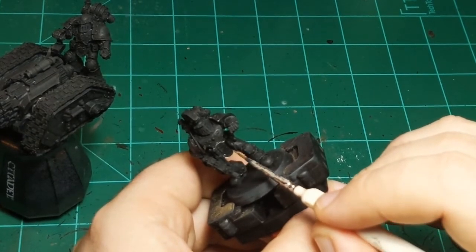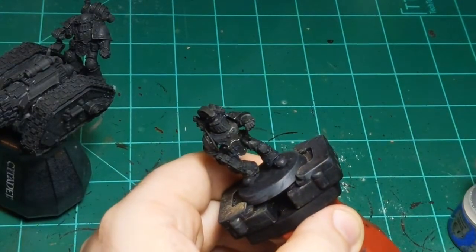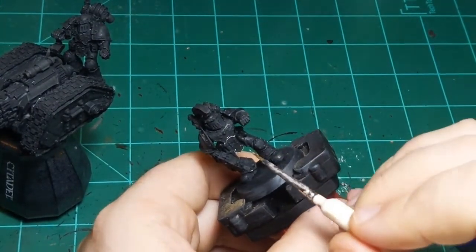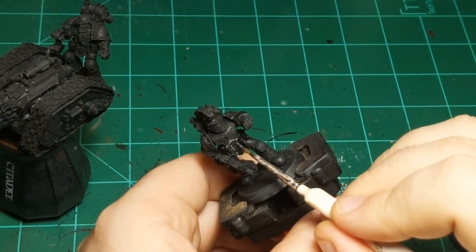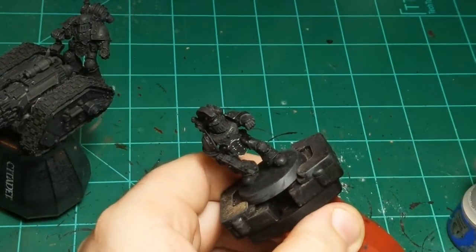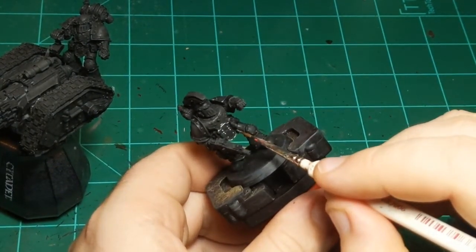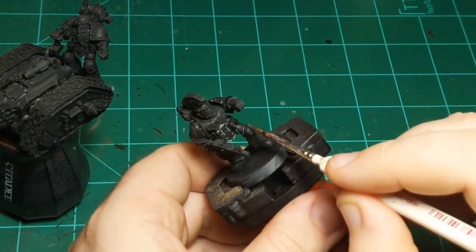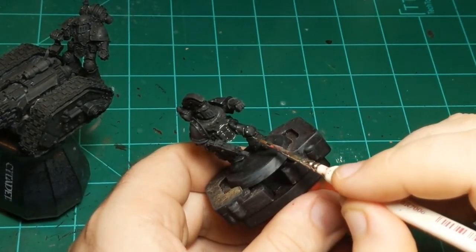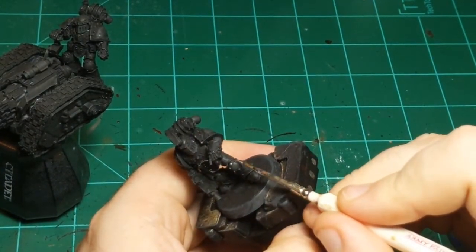So I'm gonna knock that out first, and then probably do some red and then a couple other details and we'll pretty much be done. These guys usually paint up pretty quick. Just paint all the rivets in silver.